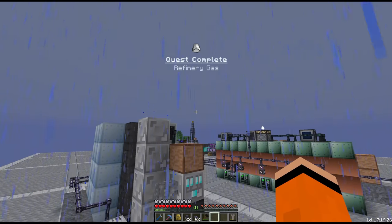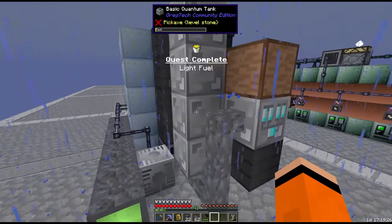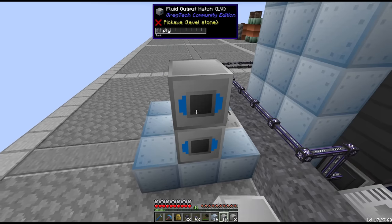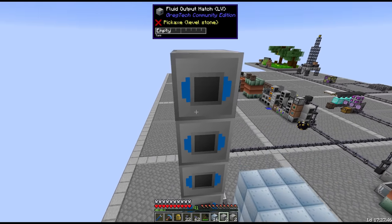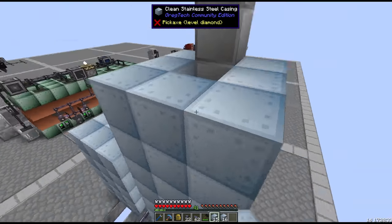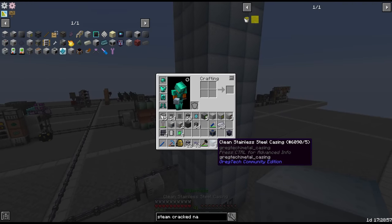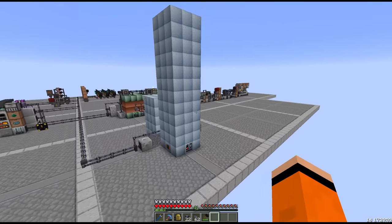Let's also get the quests - refinery gas, naphtha, light and heavy fuel, and hydrogen sulfide. We built our second distillation tower here.